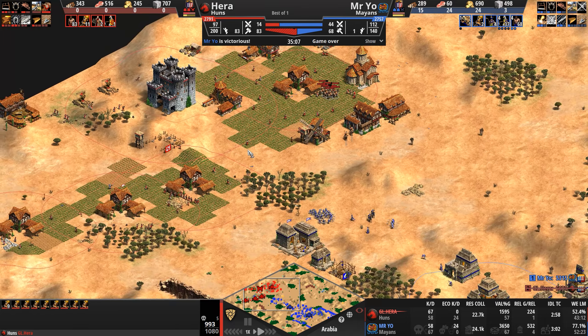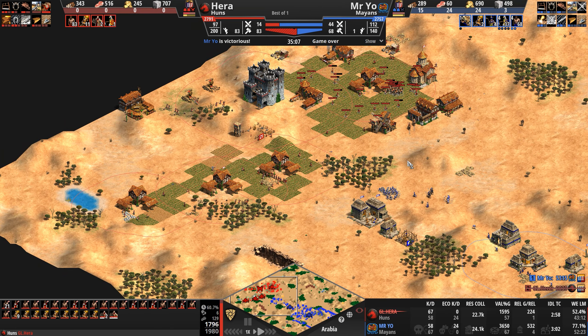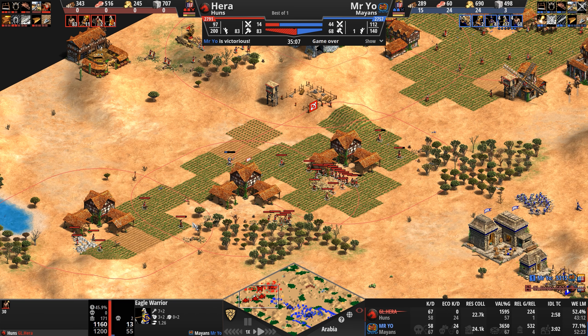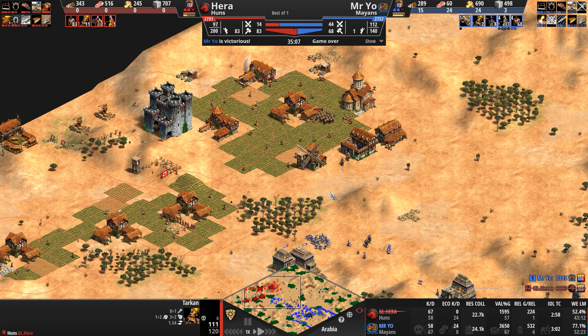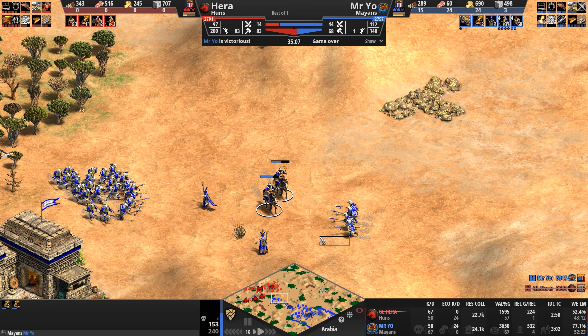Hera realizes he's just way too far behind. I wonder if he thought Mr. Yo was going plumed archers and went with Tarkins, or maybe he did his off-meta move knowing Mr. Yo was probably expecting cav archers, which is why Yo went eagles, and tried to surprise him with Tarkins. In any event, I don't think army composition is the deciding factor — it's this Orion's belt of town centers as the weak point. Even Tarkins at their 1.54 speed — faster than knights — are going to struggle to catch up to any raiding. And 24 villager kills will become 48 quickly. At that point the Mayans will hit Imperial, get Eldorado, eagle HP will go up to 100, and any Tarkins sent forward risk getting converted and joining the Mayan Empire.